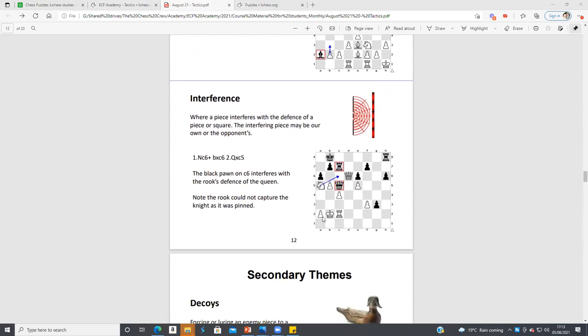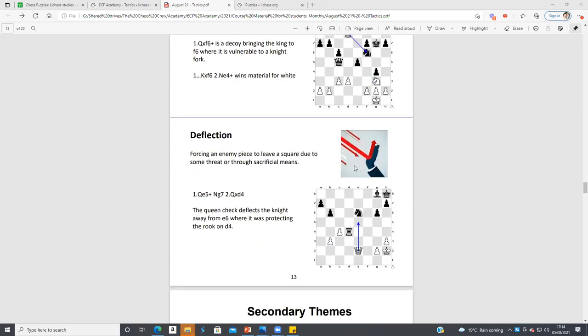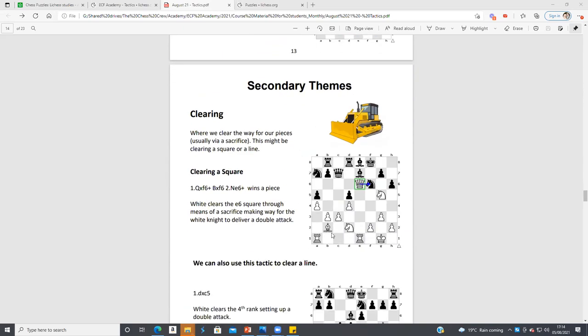Interference: the rook's defending the queen — if you move your knight to c6, you're interfering and you'll be able to take the Queen on your next move without it being covered by the rook. Decoys: Queen takes the knight, the King takes, and we've got Knight to e4. Deflection. And clearing — when you want to clear a piece out of the way: I want to play Knight e6 but my Queen's in the way, so I take on f6 with check, then move my Knight to e6.